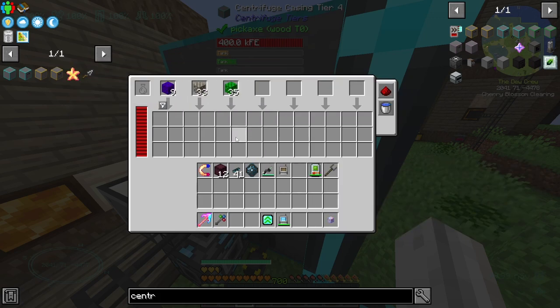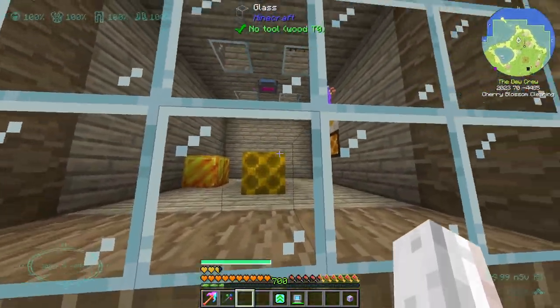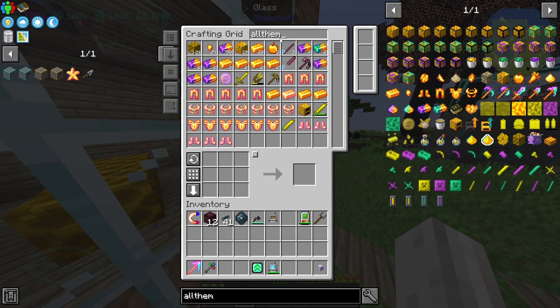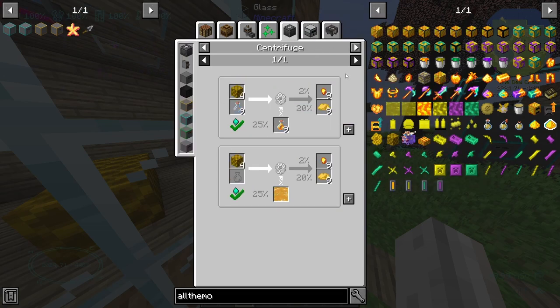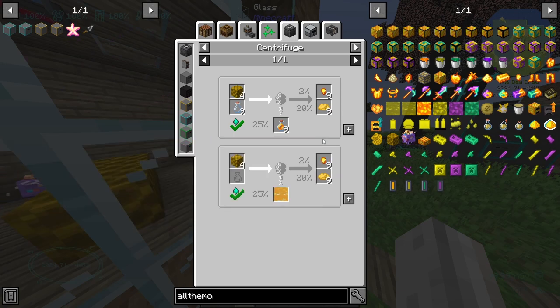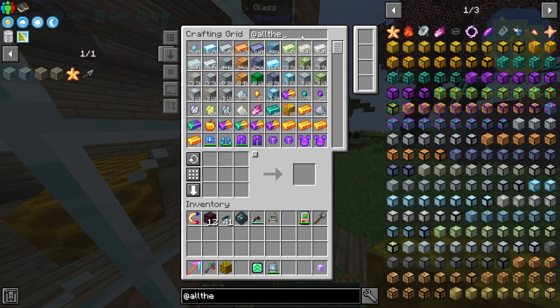That means we should be getting a phenomenal amount of all of that stuff. If we're getting 4 times, does that mean it's even better for all the modium stuff? All the modium - because we have a bunch of this honeycomb. All we're currently doing is the mutations, right? Because 80% of the time we get one nugget. If we were to put this in a centrifuge, I believe it would still be 2% of the time we would get 4 times this - so 2% of the time we would get 36 nuggets. That's definitely better. Should we just process them all and see how much we get?